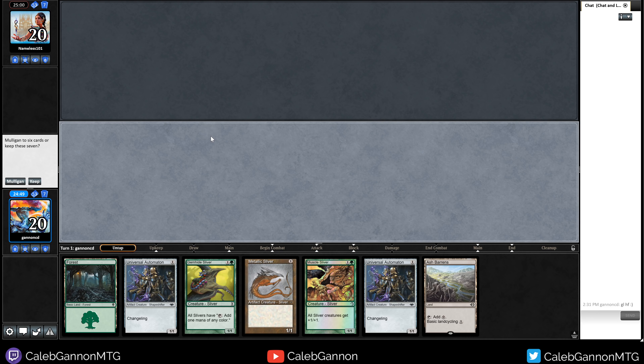They bounce Radiant Fountain so they're at effectively fifteen. It's probably not worth throwing away a creature at this point. Then Predatory Sliver and Muscle Sliver both show up — that's the one! We swing for a bunch. On to sideboarding: they are Boros Bully. I kind of like Spinneret Sliver in this matchup so we can block their dudes. I'm going to cut the Haste Sliver since it seemed not as great on the draw.